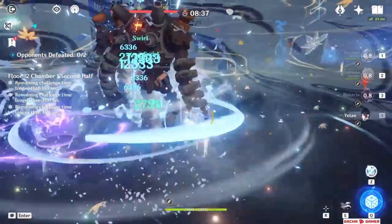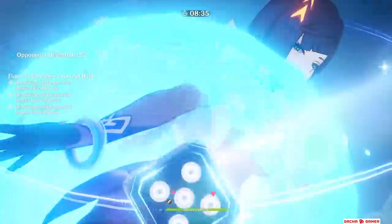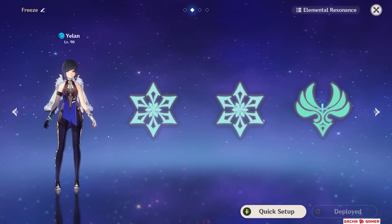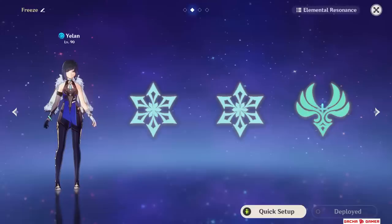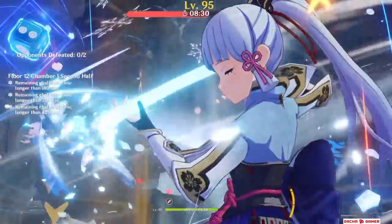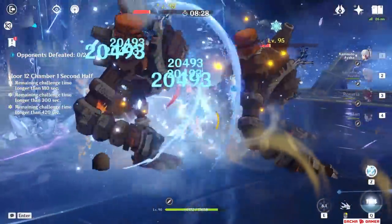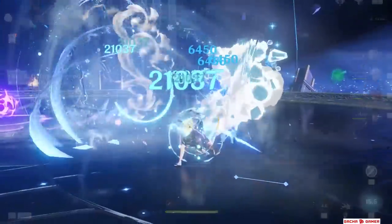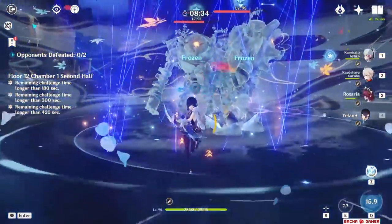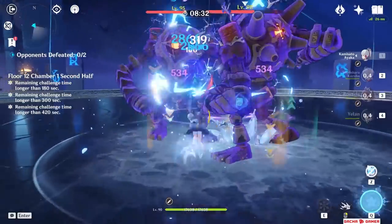The next team would be Freeze — there's a lot of freedom when building a good Freeze team, but as a general rule you want 2 Cryo units, 1 Anemo and 1 Hydro. An example team would be Ayaka, Rosaria, Yelan and Kazuha, but you can swap in and out different units. The most important thing here is to make sure Yelan can consistently apply Hydro from her entire kit — even using her special charge shot can help with freezing enemies if her Burst or Skill are not ready yet.